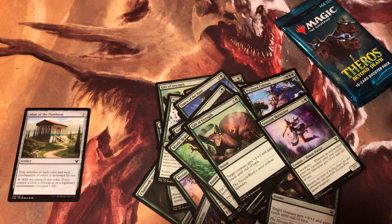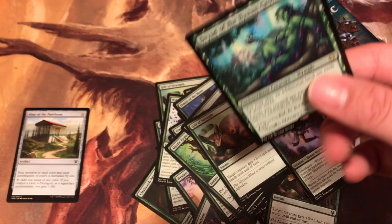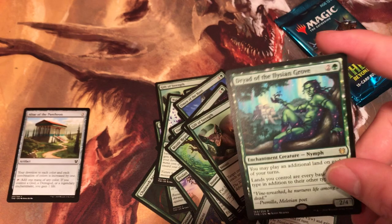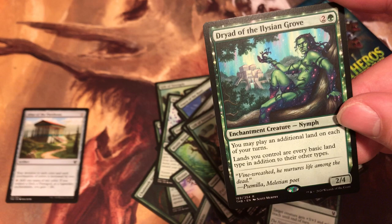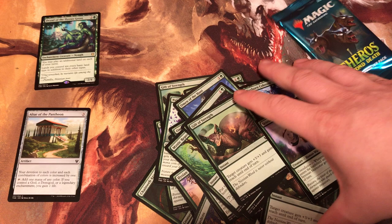And the rare is this — Dryad of Illusion Grove. I think we recently got one of these in a previous pack opening I did. It costs three. Enchantment Creature — Nymph. You may place an additional land each turn. Lands you control are every basic land type in addition to other types. Very nice.